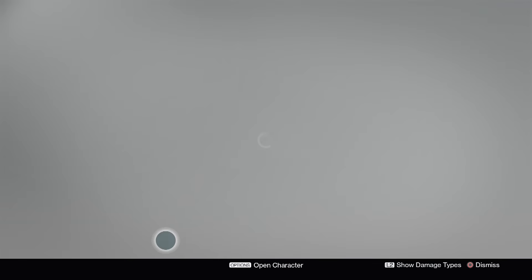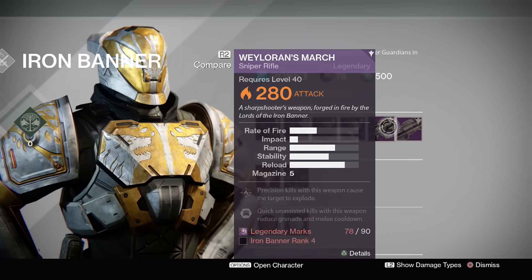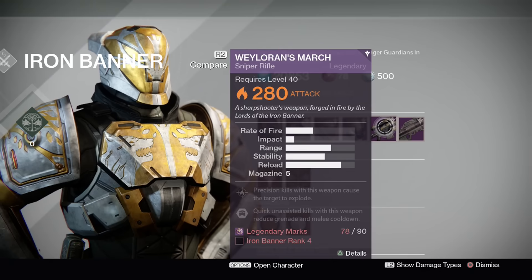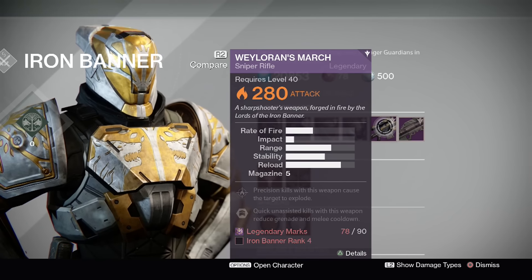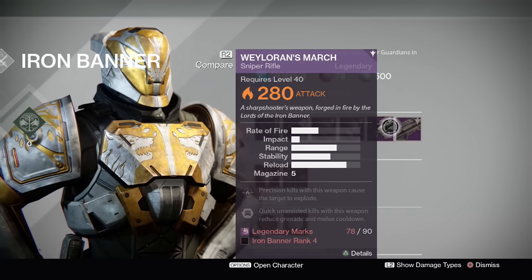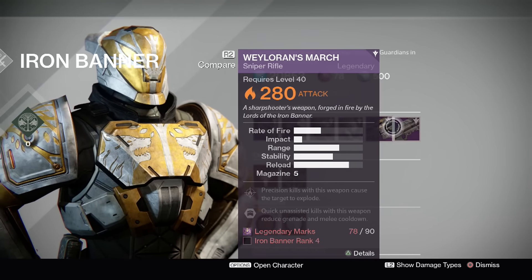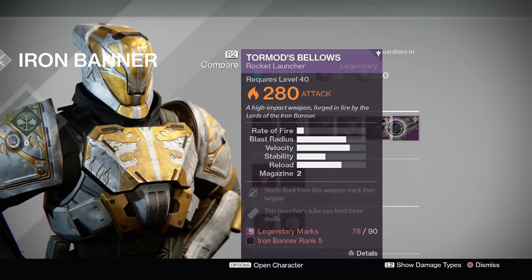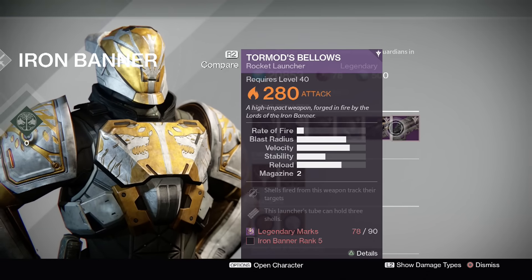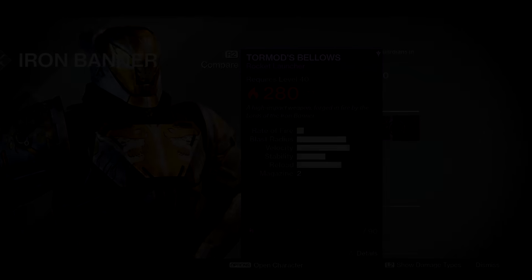Honestly, those are not bad — worth buying. I would obviously say go out there and try to find them naturally, maybe get better rolls. And if it comes down to the end of the week and you haven't found your dream roll, then just buy one of these at default. The March will start dropping at rank three in Iron Banner and the Tourmond's will start dropping at rank four — a whole rank before you can actually purchase them. So remember that, guys. Thanks for watching. Stay tuned. Subscribe. I'm going to be pumping out a lot of Iron Banner content for you guys on stream and on YouTube. Stay moist. I fucking knew it, Saladin.